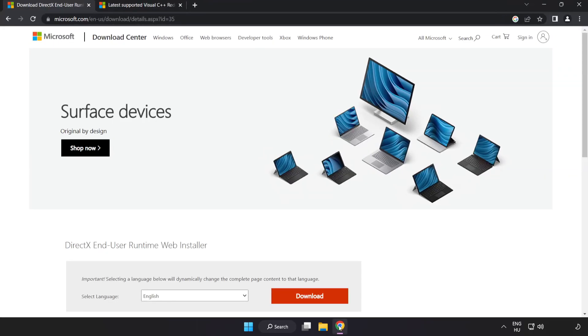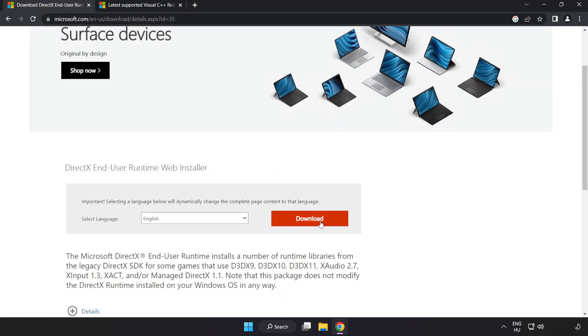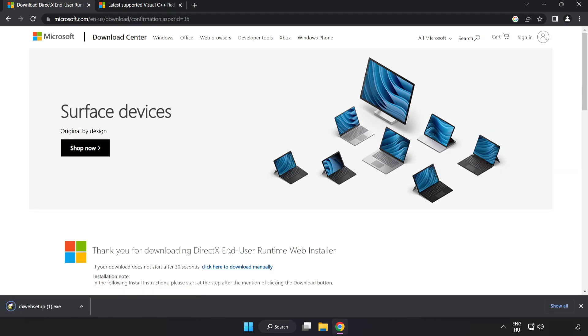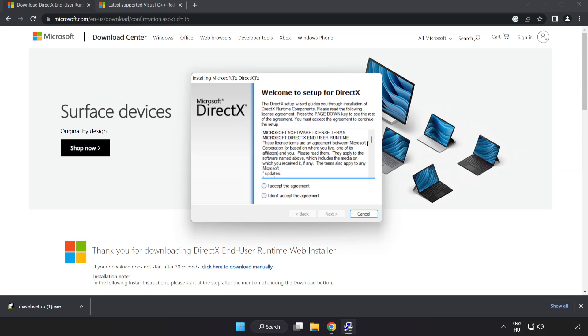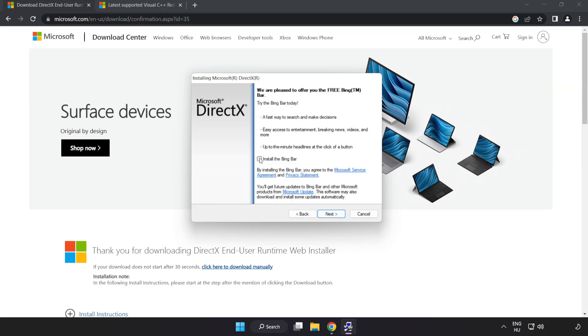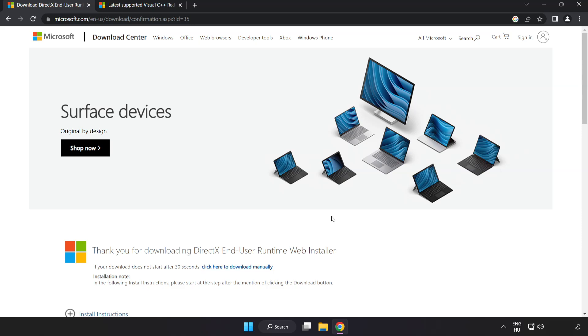Open your internet browser and go to the website — link in the description. Click Download. Install the downloaded file. Click I accept the agreement and click Next. Uncheck Install the Bing Bar and click Next. Installation complete — click Finish. Close the DirectX website.